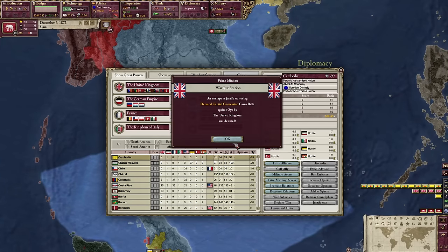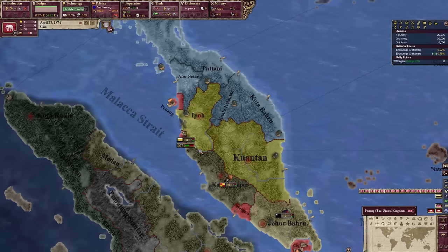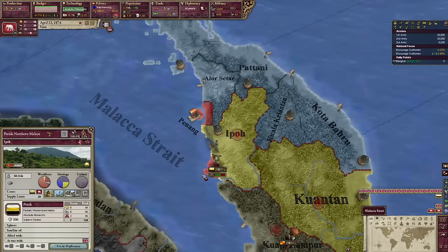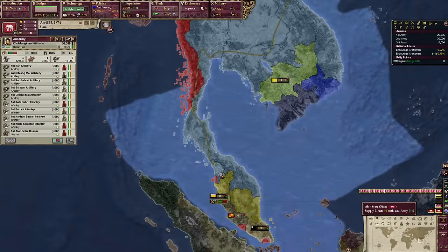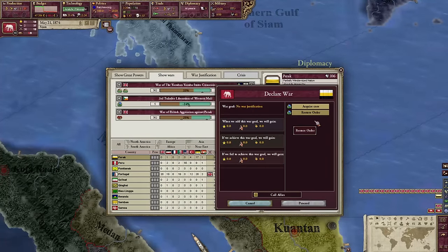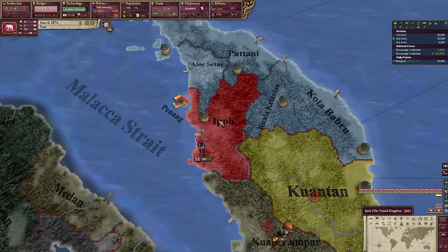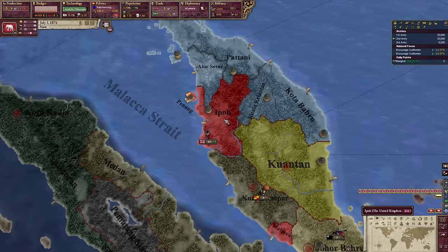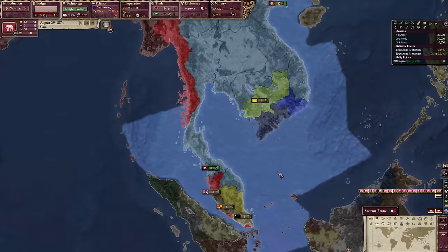Opportunity has struck — the British are invading this piece of Malaysia, but we have a core on it. So here's what I'm gonna do: declare war on them. But it didn't work because the UK invaded really fast. And that, SGT viewers, is a reminder of why even the best-laid plans often fail. In this case I failed; I guess I'll have to try again next time.